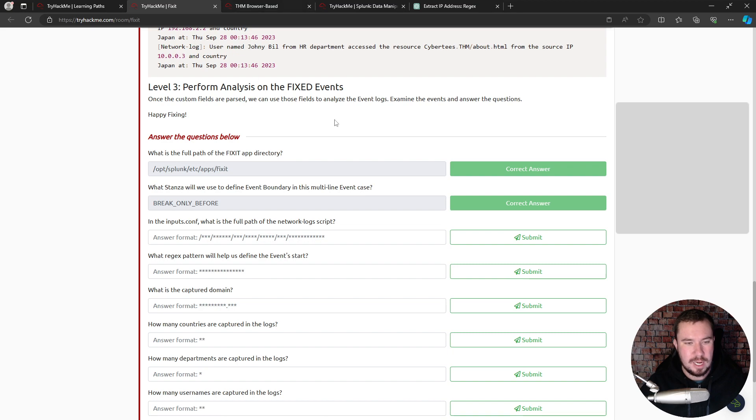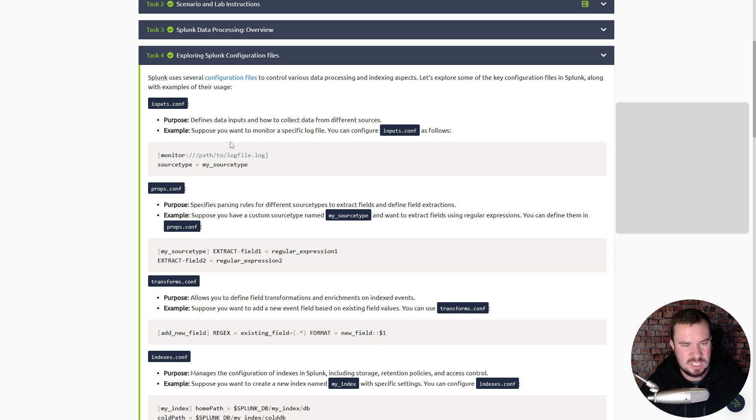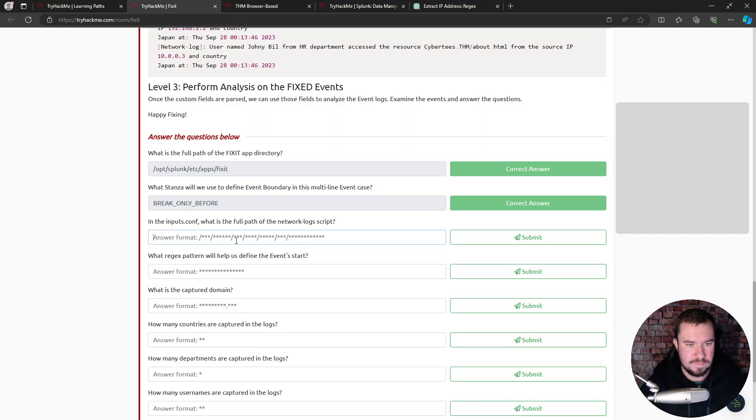inputs.conf defines data inputs and how to collect data from different sources — this is where we configure how logs are pulled into Splunk. If we go to the default directory and cat inputs.conf, we can see we're getting it from /opt/splunk/etc/apps/fixit/bin/network_logs. That's what it's looking for. Now, what regex pattern will help us find the event start?